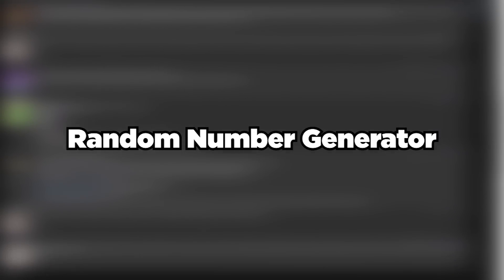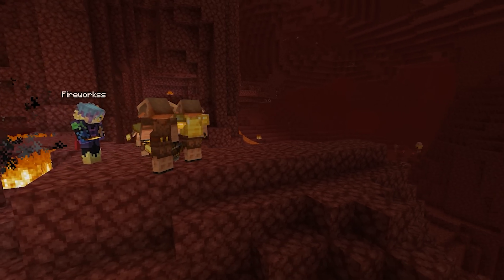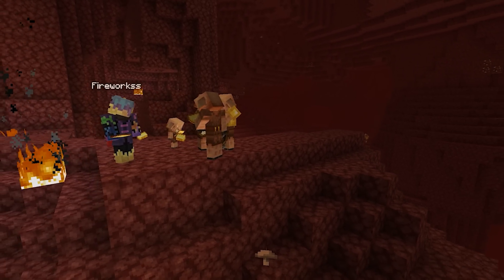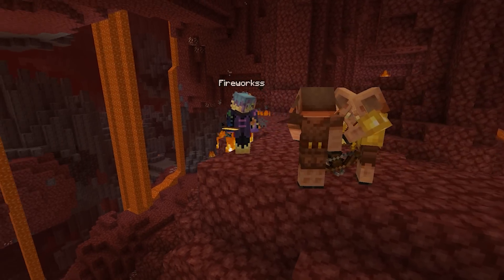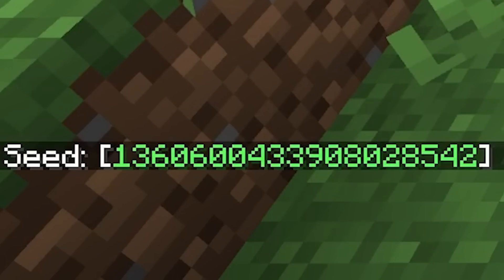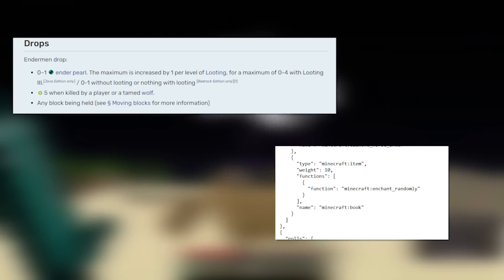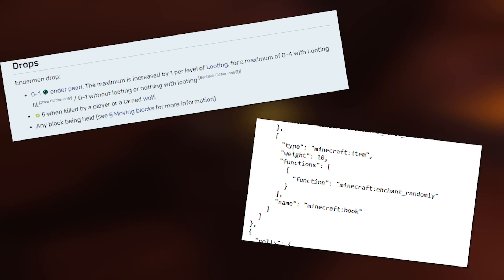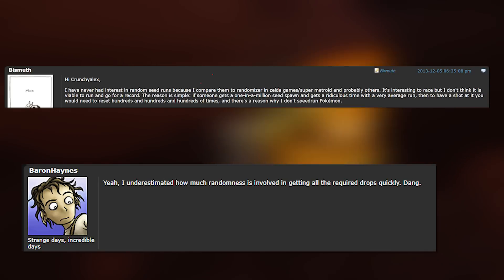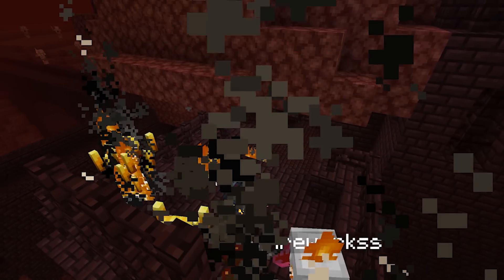RNG, or Random Number Generator, is a term used to describe an event or result that happens in-game that's out of the control of players. This could range from what seed you've just loaded into, to how many endermen you just killed in order to obtain 12 enderpearls. While all of these events are controlled internally by the game itself, speedrunners saw it as a massive setback, as obtaining the necessary RNG to beat the game on a random seed was mind-blowing back then.